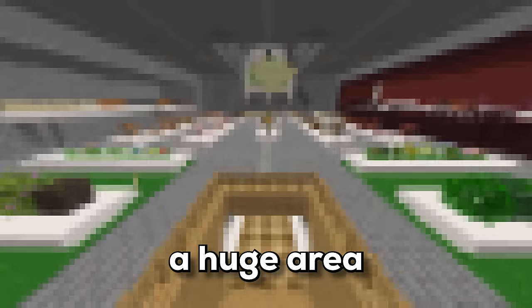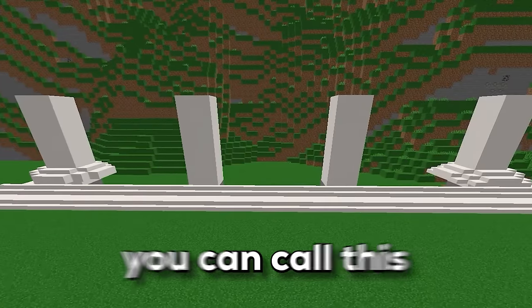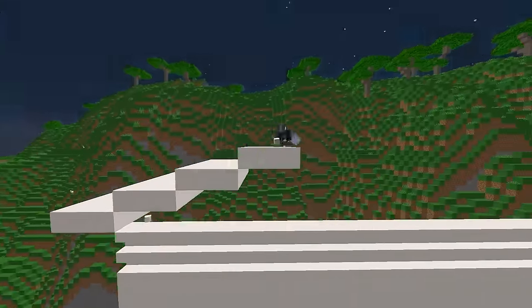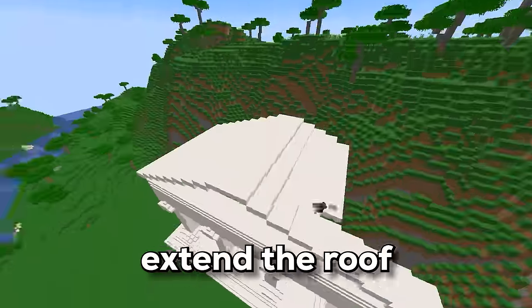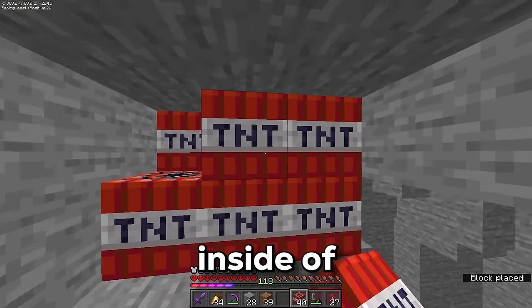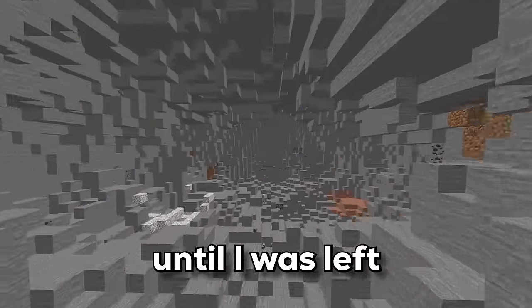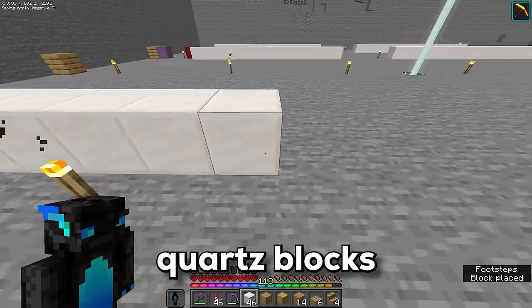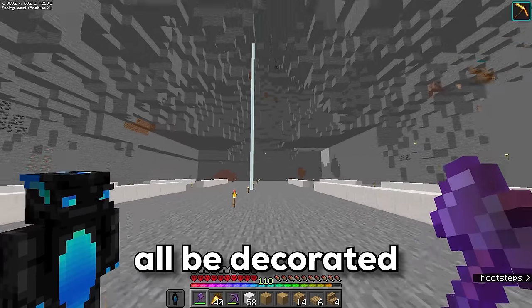Right here I'm going to build an epic entrance for the museum that leads to the inside of the mountain. On the inside, I'm going to decorate a huge area to show off every single block that I collect. The building is going to be a challenge because I really cannot build to save my life. I continued to blow up more and more TNT until I was left with a huge cave, which I'll eventually showcase all of the blocks inside.